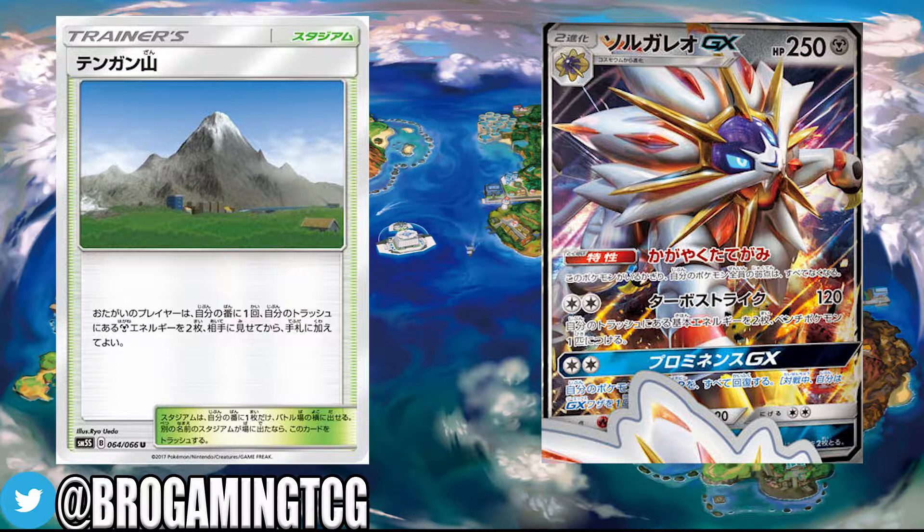There are plenty of cards to get energy into the discard pile — Ultra Ball, Supporters, and other cards that discard from the hand — making for a new king of the meta. For me this is quite exciting, and I would like to say: prepare for the metal type taking over the meta. Dust off those Volcanion and Ho-Oh decks because we're going to need them.